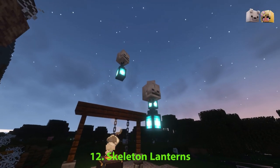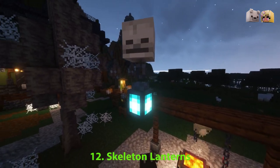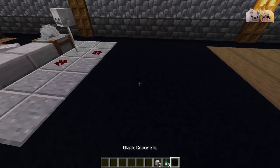These super simple floating skull lanterns are excellent for Halloween. You'll just need some placeholder blocks to place your skeleton skulls at the right height.